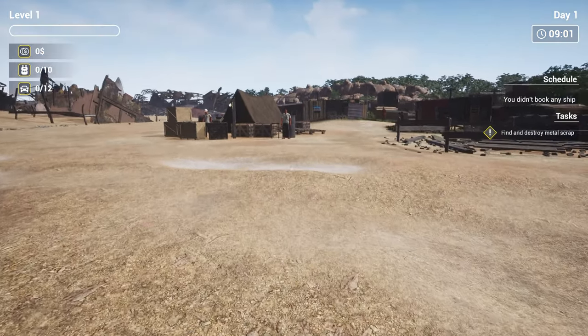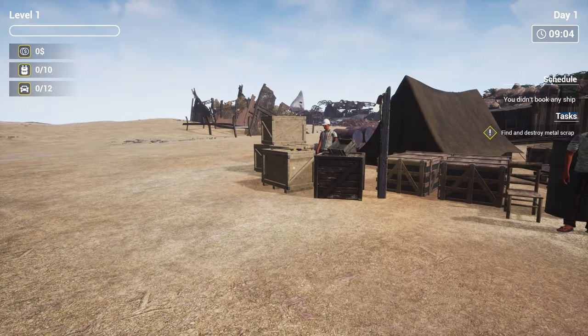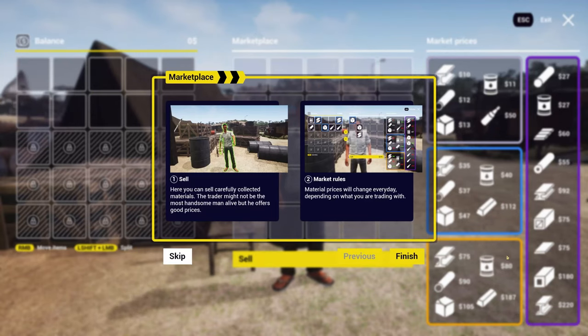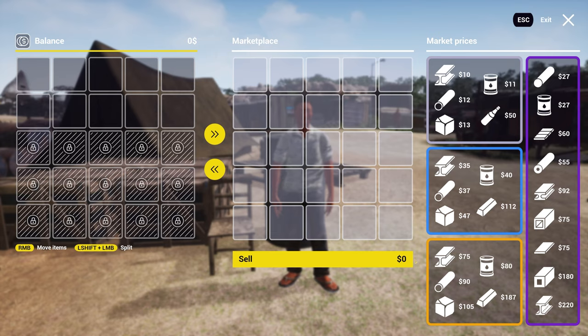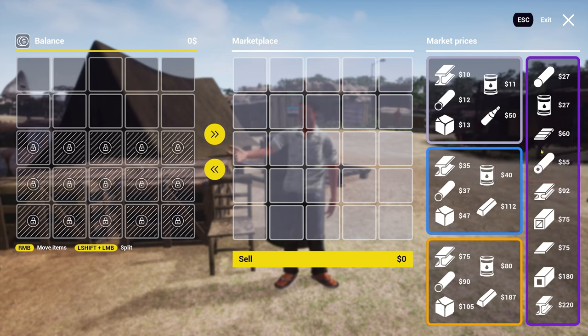Let's go ahead and roll. I can properly invert my mouse — there was a game I was going to play where I couldn't invert my mouse and I did not play it. So we can sell stuff here at the marketplace, sell the materials we've collected and harvested off of the ship. Material prices will change every day depending on what you are trading with. Here are all your current prices.